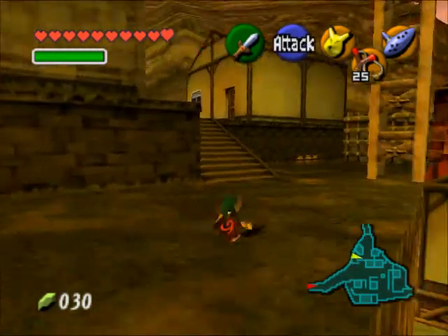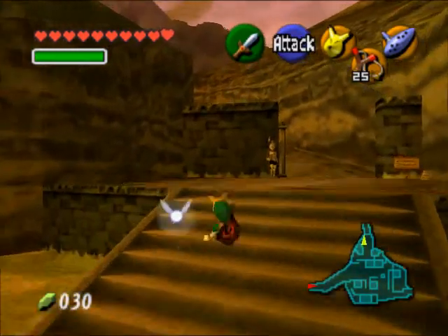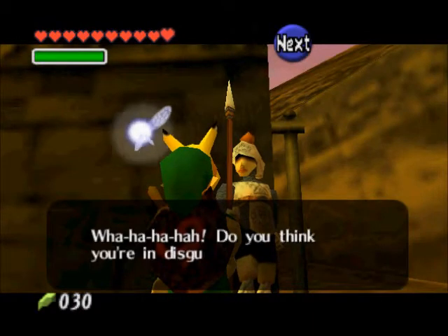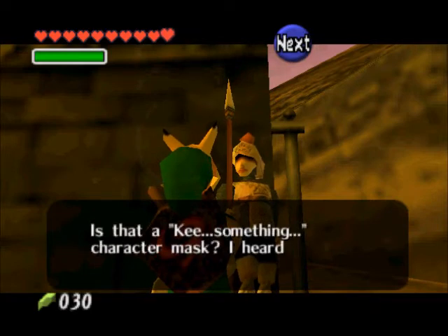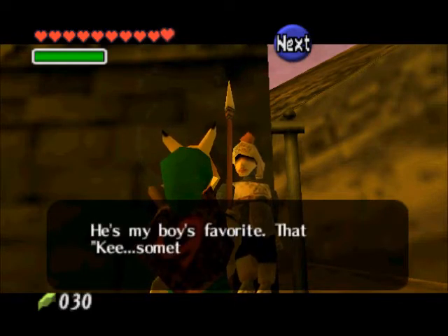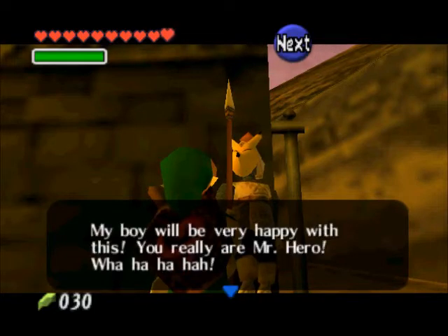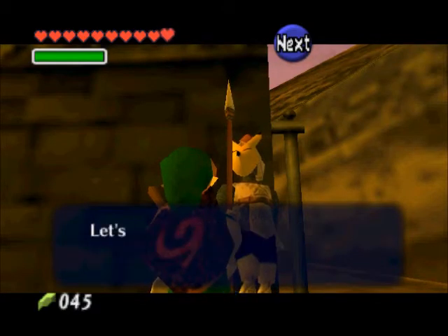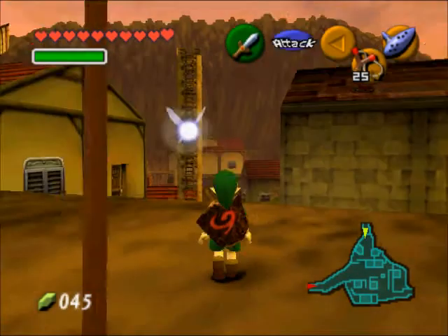So we'll come over here, put on the mask, and then talk to the guy, and he will buy it from you. Apparently he's very popular, and he's going to give you a 5 rupee profit.